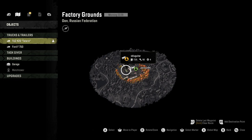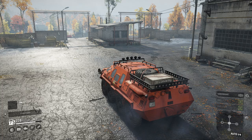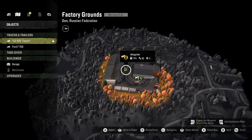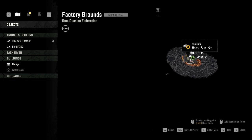Going to need fuel quick. We need to beeline to the nearest gas station. Shut your engine off for now. Let's try to figure out where exactly that is. Stop engine. Where is the fuel in the Don? We don't know. We have nothing. Is it a really small map?